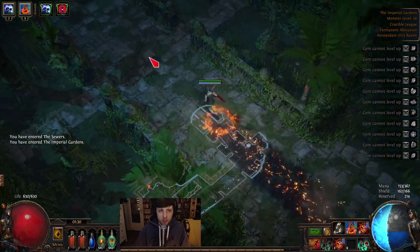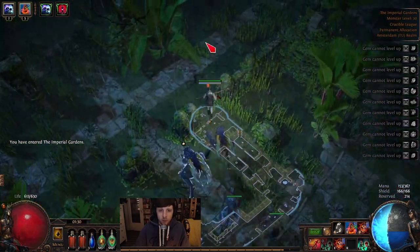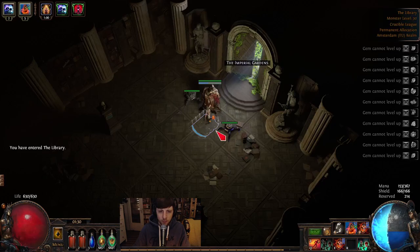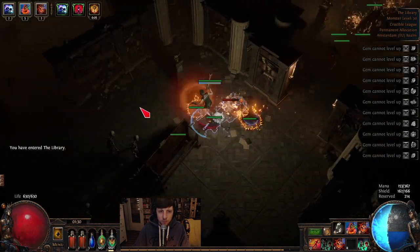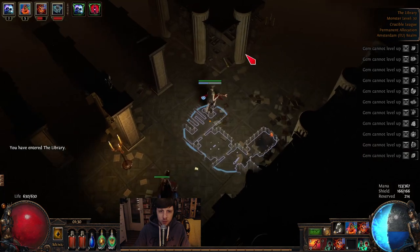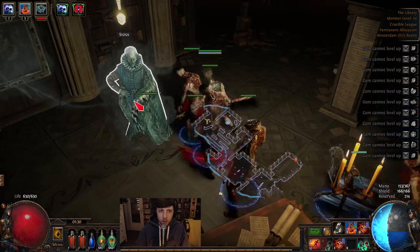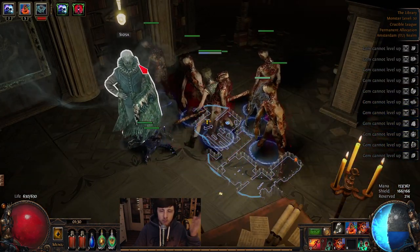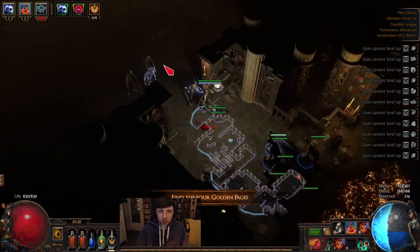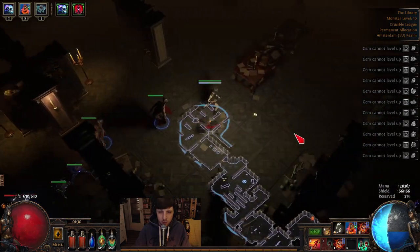There are two ways you can go — top left or bottom right. You want to find the door. We can do the library — easy waypoint. In my opinion, hug the top wall once you join. Here is Siosa, a ghost that wants you to find four items — pages, I think. Again, hug the top wall in my opinion.